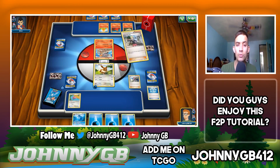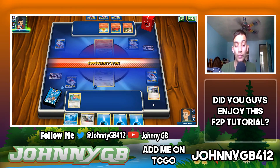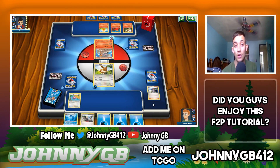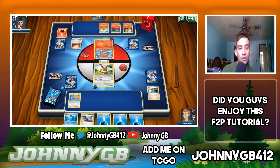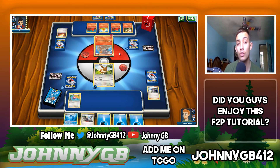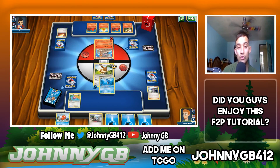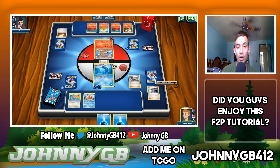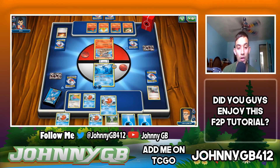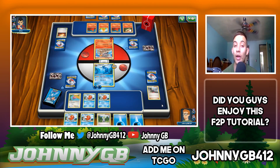Next turn I may need some draw support because I only have two Pokemon in play. If he ends up playing one or two more Pokemon on the bench, I'll be in a great position because I can draw four cards. We draw some Magikarp — that's a little unfortunate, especially when we have no Gyarados in the deck. But once we do get Gyarados, it's phenomenal.